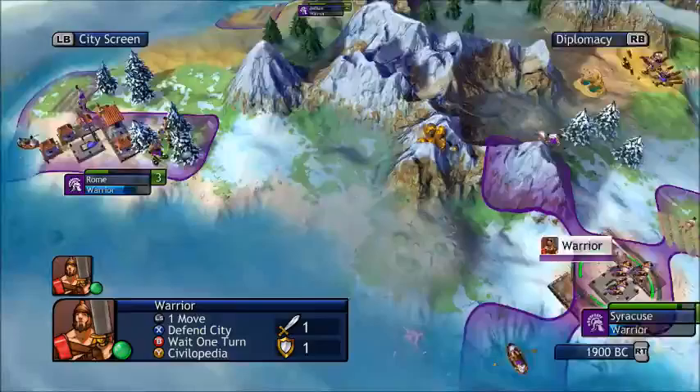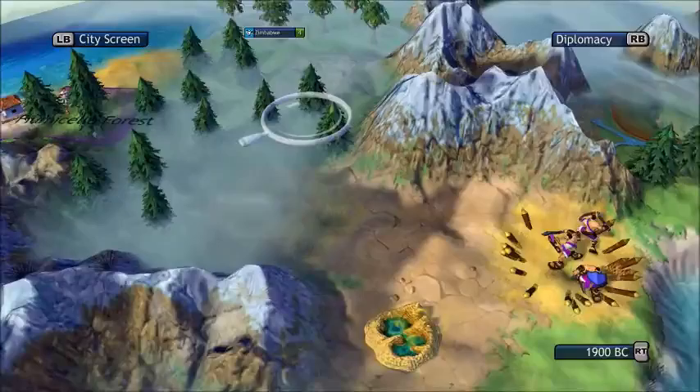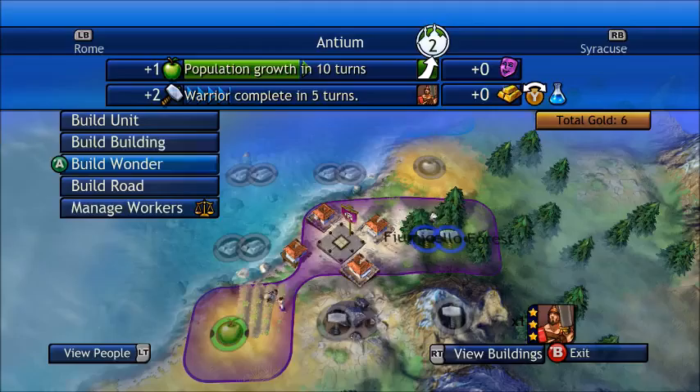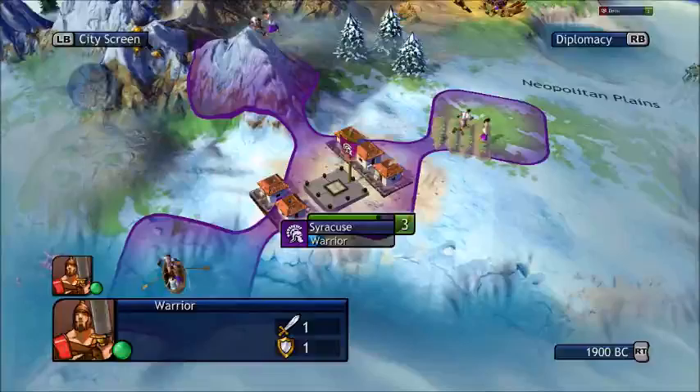We have extra warriors, so we're just gonna send them over to this city, and then from there we'll send some up here to this border, and then maybe some over here. This one doesn't produce any trade yet, but as soon as it does we'll have it make gold for a few turns.